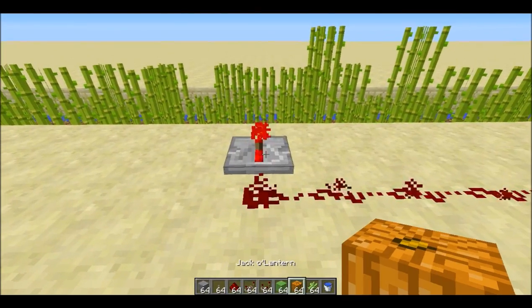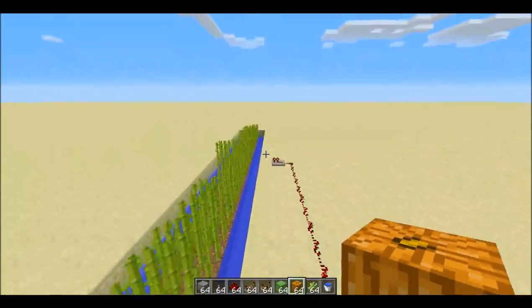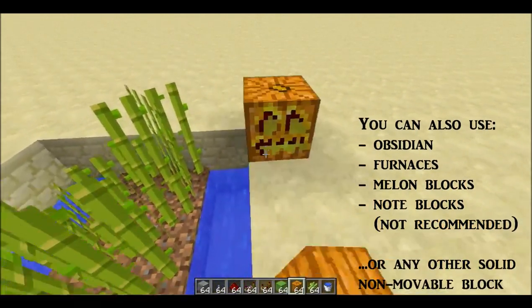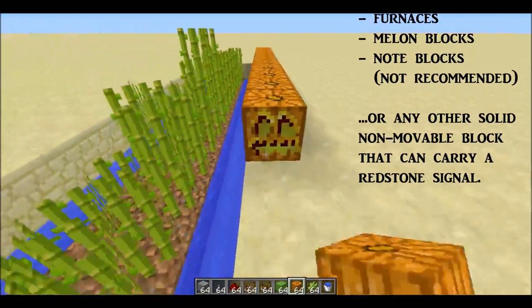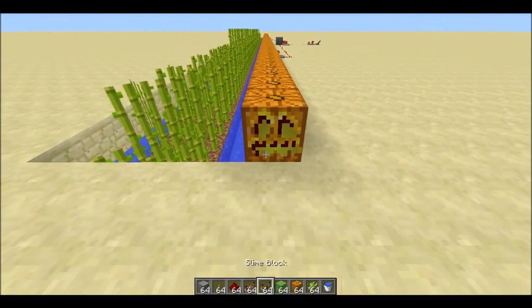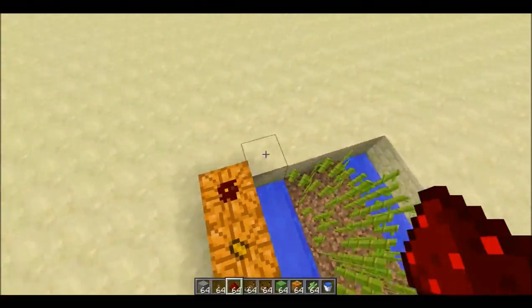In front of the repeaters, along the side of the field, you need a line of blocks that are piston proof. I prefer jack-o-lanterns because it lights the work area up. In total, this line is going to be 58 blocks long. On top of that, you need a line of redstone going all the way from end to end.